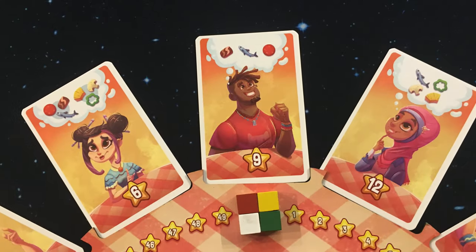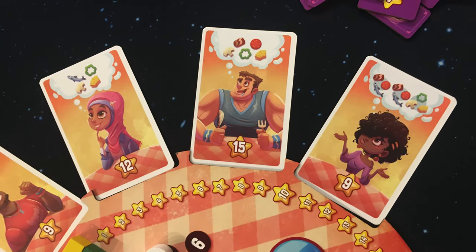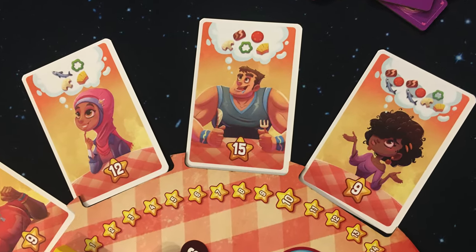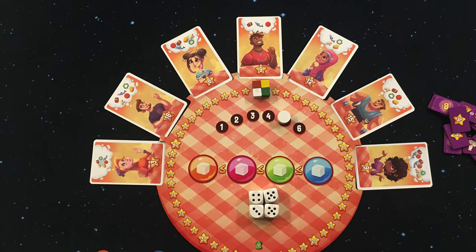The first thing we see here is all of our potential customers. Each character has a list of toppings or ingredients that they would like on their pizza, and you can only serve these customers the pizza that they want.